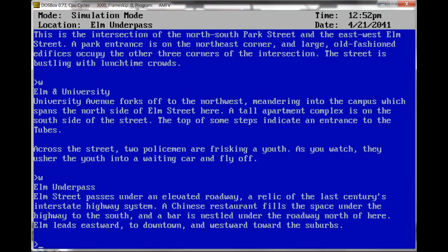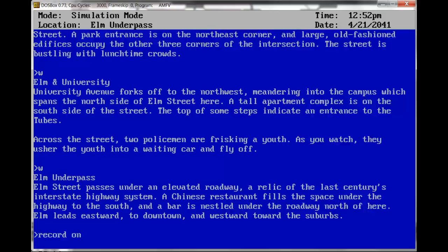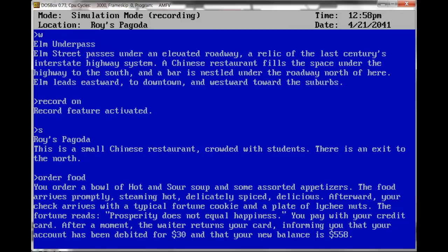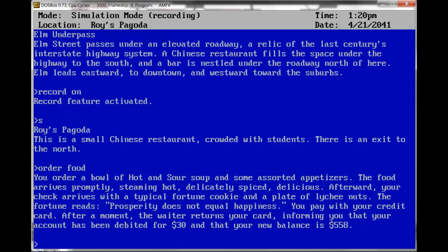West to Elm Underpass. Elm Street passes under an elevated roadway, a relic of the last century's interstate highway system. A Chinese restaurant fills the space under the highway to the south, and a bar is nestled under the roadway north of here. Record on. South — Roy's Pagoda. Crowded with students, there's an exit to the north. Order food. You order a bowl of hot and sour soup and some assorted appetizers. The food arrives promptly, steaming hot, deliciously spiced. Afterwards, your check arrives with a fortune cookie and a plate of lychee nuts. The fortune reads: Prosperity does not equal happiness. You pay with your credit card — your account has been debited $30, new balance $58. Record off.